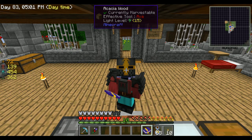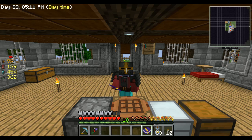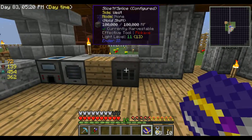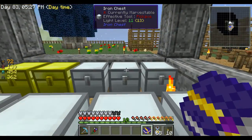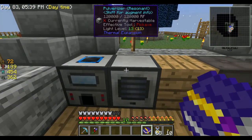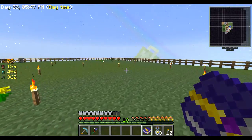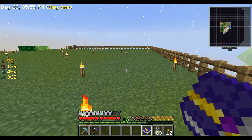Hello everybody, welcome back to another episode of Sky Factory 2.5. In this episode I was planning on creating a building for a big machine room, but then I realized the storage room is rather large. In the next couple episodes these chests will probably stay here but won't expand anymore, because we'll probably put in an AE system. I built this big platform and expanded our land.